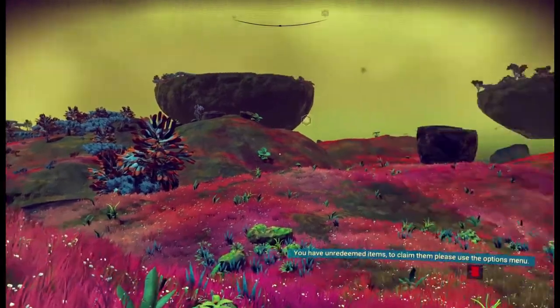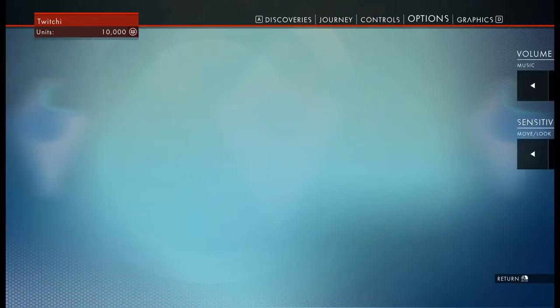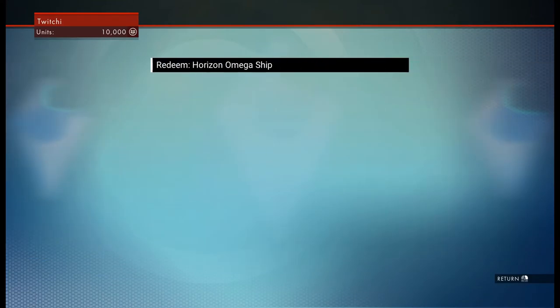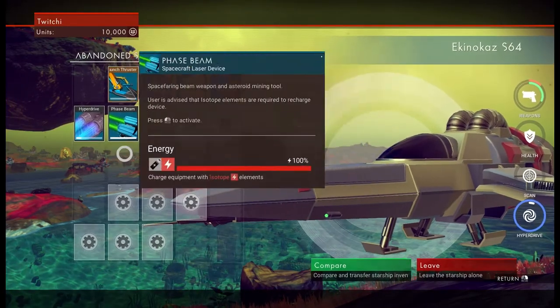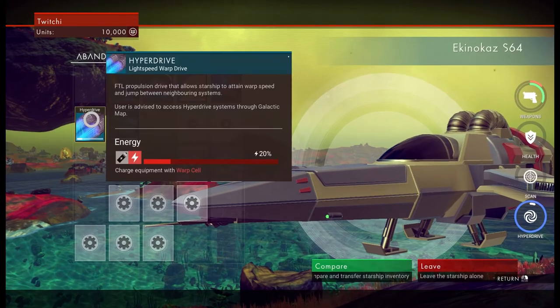What are these unredeemed items? Let's have a look — it said to get them from the menu. Redeemed bonus content. Horizon Omega ship — what's this done? Stuff. Hyperdrive, what?